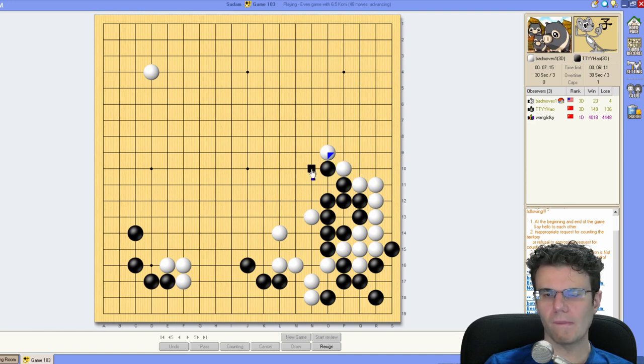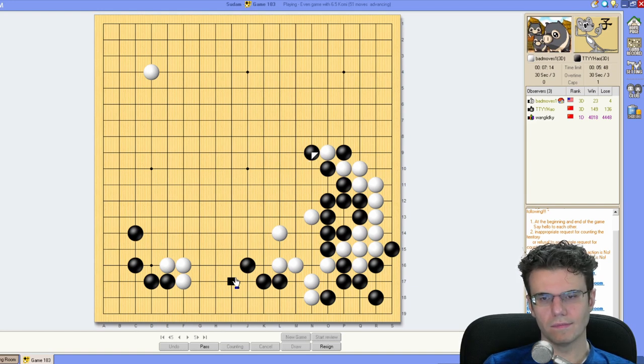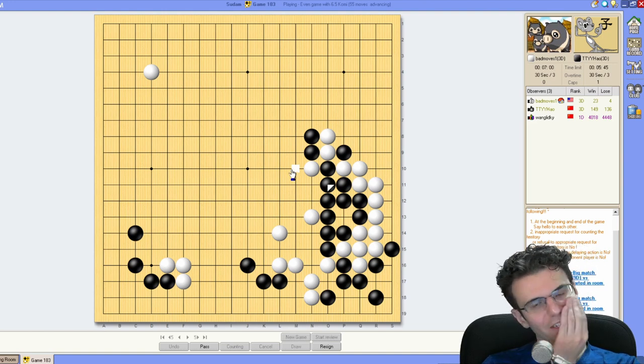He's probably either going to atari-and-pullback or just pullback — that's the expected result here. I don't really expect him to fight because I have this atari-and-jump which kind of makes him very busy. This move is really big. I'll take that. This is just brutal — so busy. Oh my god, we extend here.